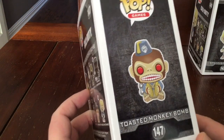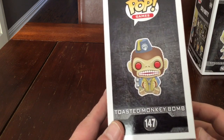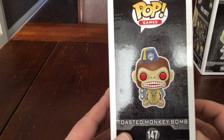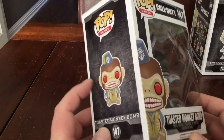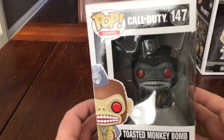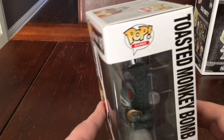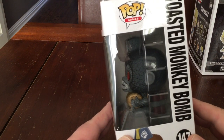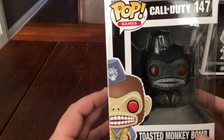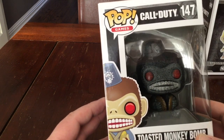Now we have the Monkey Bomb. As I say, this one's the toasted one rather than the standard Monkey Bomb — number 147. They've both got the same number, which they don't always do when they do different editions. This is the monkey bomb from Zombies mode. It's the toasted monkey bomb — so this is when he's basically in the process of blowing up. He's got his bomb pack on his back and his little symbols. That's him.